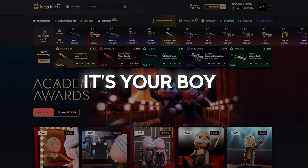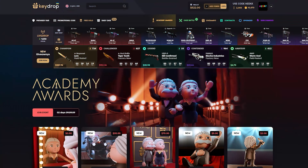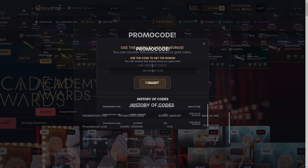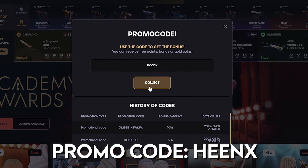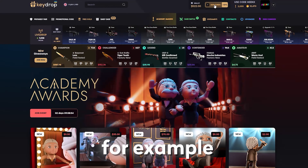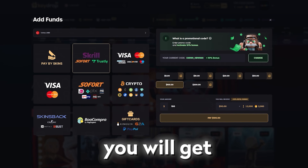Yo, what's going on guys, it's your boy Heenx here again and today we are back on KeyDrop with a $522 balance. Before moving on, if you want to play the website just go to the promotion code section and type my code 'Heenx' and click collect — it's gonna give you free 50 cents and a deposit bonus. For example, if you deposit $100 you will get extra for free.